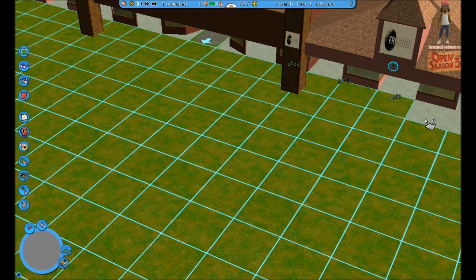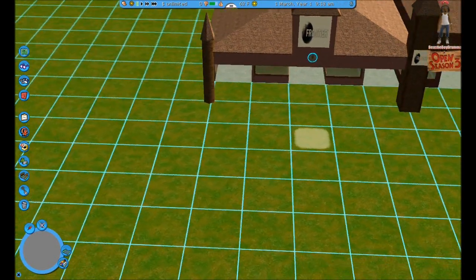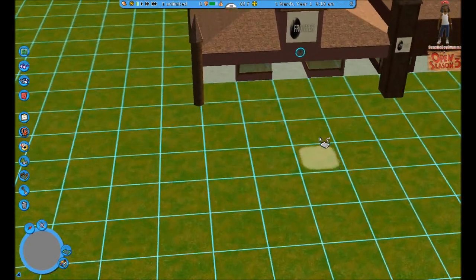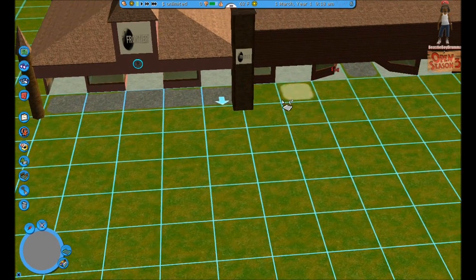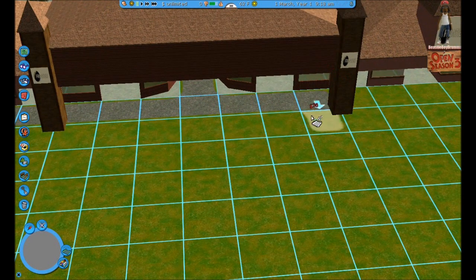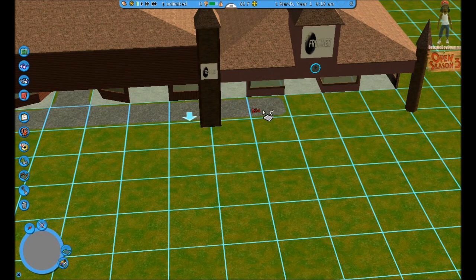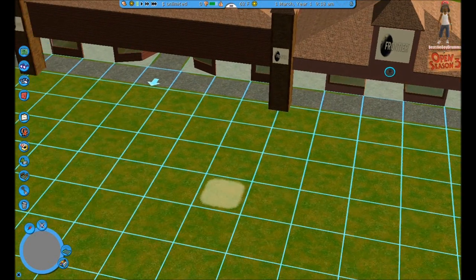I do have an idea now of what I'm about to do, possibly. Put a path here and let it go all the way down this strip right here. That's what it's connected with — everything it's supposed to be connected with.